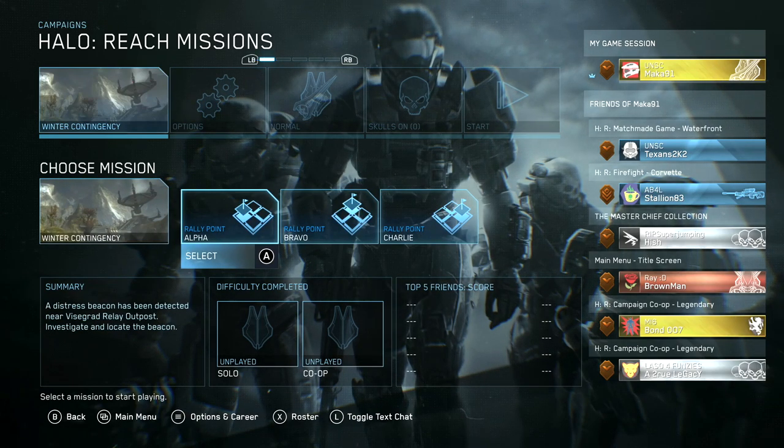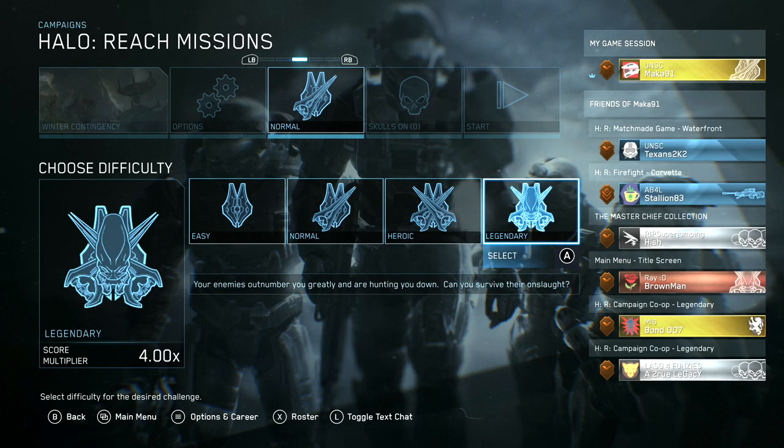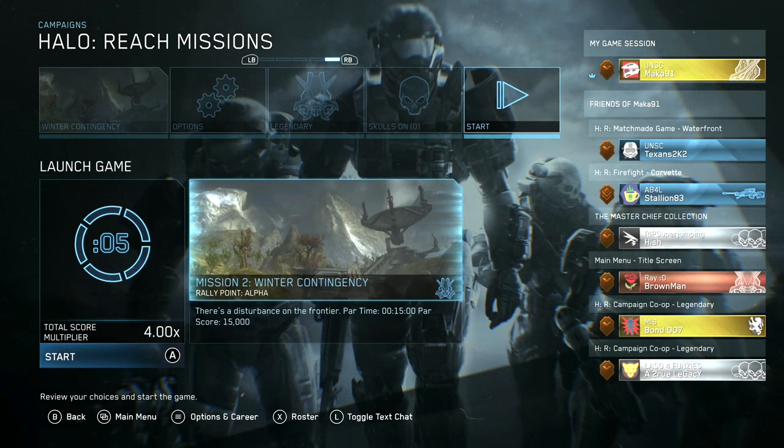It's kind of confusing, but what you'll do is go to the main menu, then the campaign, Winter Contingency, Rally Point Alpha — so the very beginning of the mission — and make sure you are on Legendary difficulty.